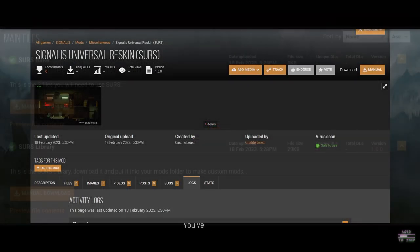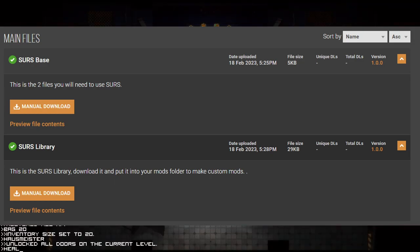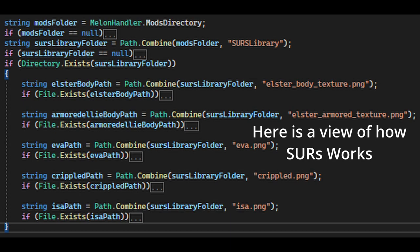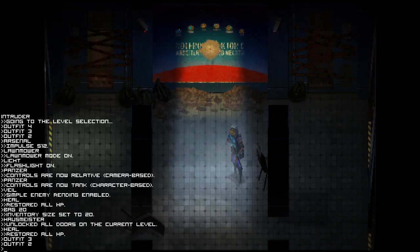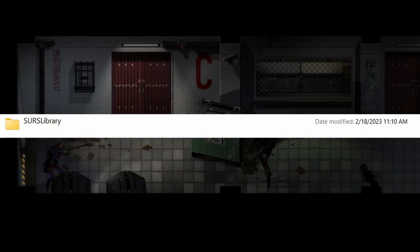First, go to the SIRS Nexus page, which I have linked below, and install both the SIRS mod files and the SIRS library. You're going to need both for this mod to work, not just one or the other. Within the SIRS mod files is the code that sets up SIRS, as well as the VSL method collection, called the VSL Signalis method. You're going to need both of those files within your Melonloader mod folder, as SIRS requires the VSL methods to work. Then install the SIRS library and also drag the folder into your Melonloader mod folder.